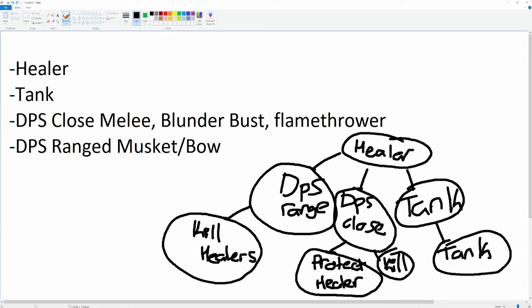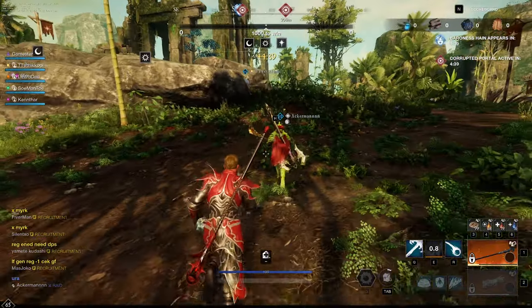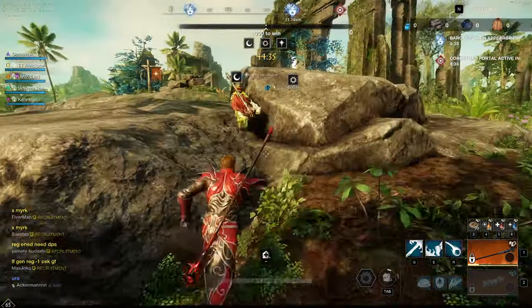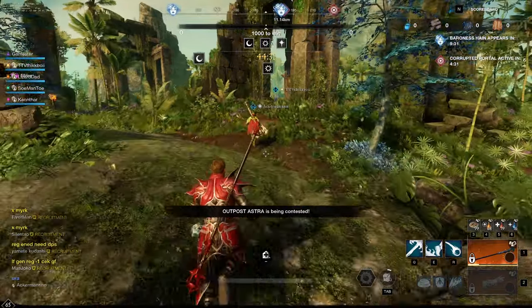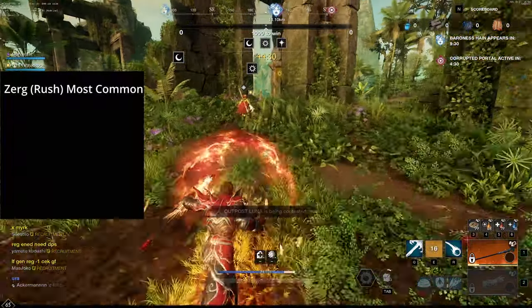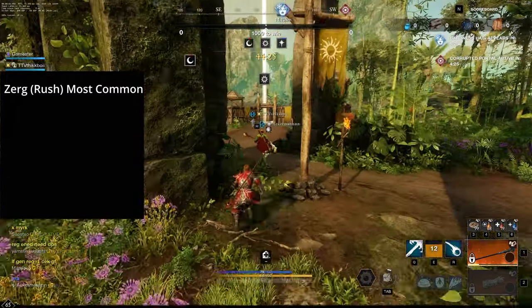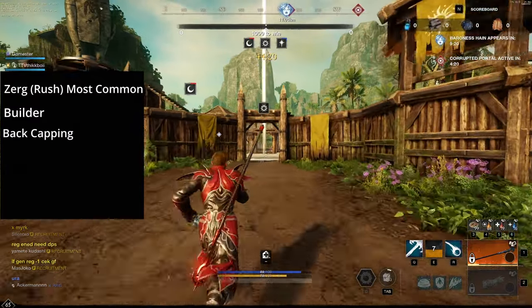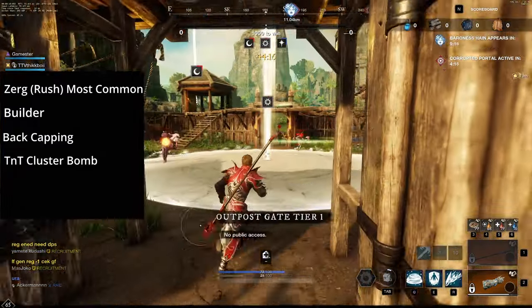Let's move on to strategies. There are a bunch of strategies you can do in New World — I'm only going to go over a few here. I made these strategies solo friendly and group friendly, so no matter your play style, you can use one of these. The strategies are: Zerg — most common, basically a group of players just rushing; Builder — a very important role; Back capping — pretty self-explanatory; TNT cluster bomb; and the tier three door strategy.